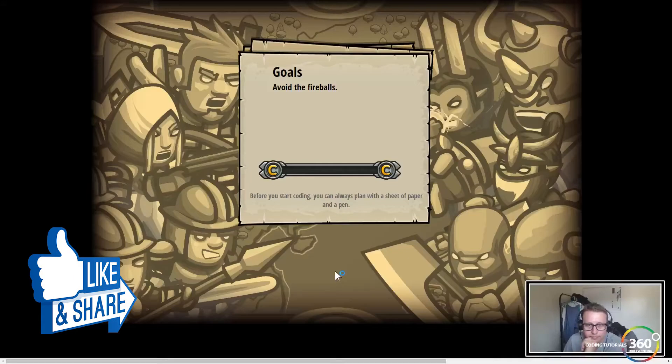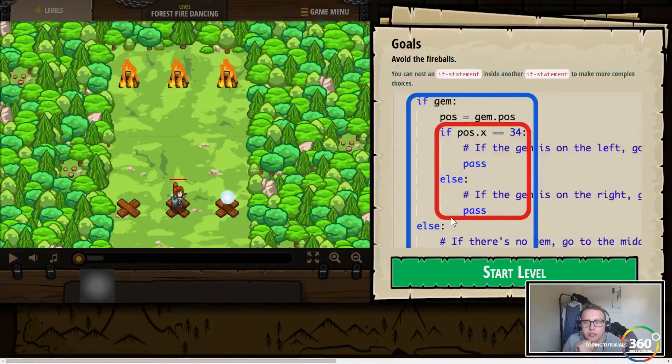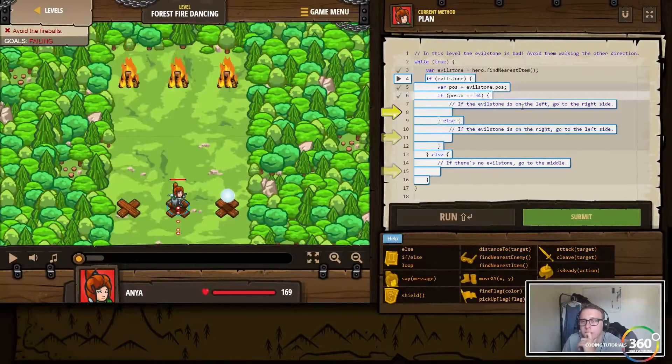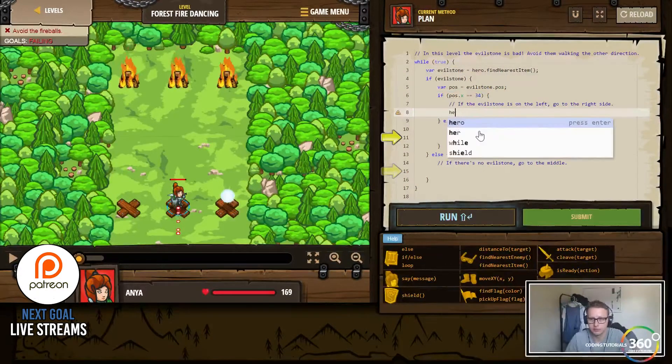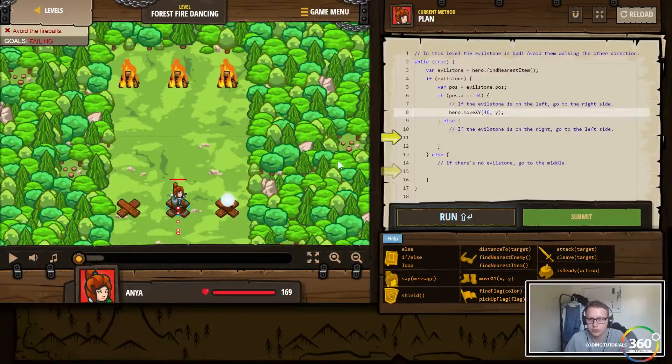The goal here is to avoid the firewalls. You can nest an if statement inside another if statement to make more complex choices. If the evil stone is on the left, go to the right side — so we'll move XY to 46, 22. That's the evil stone right here.